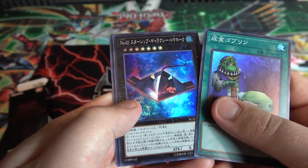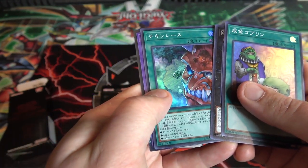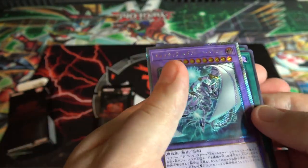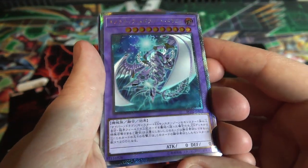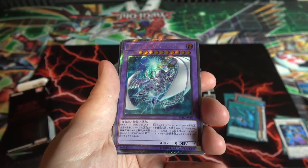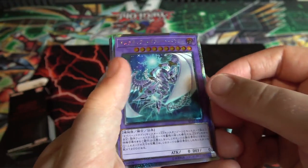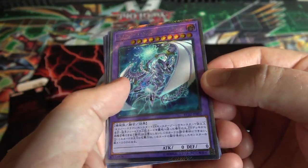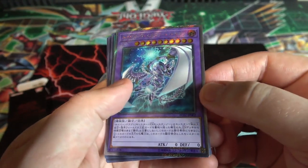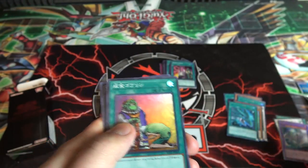Upstart Goblin, then another Number 42. Chicken Game — cool to see the holographic. And we got one of the extra secret rares — Chimeratech Mega Fleet Dragon. Because of the Legendary Dragon Decks cards in this set, it kind of looks like platinum rare honestly, from the Noble Knights. It's extra secret rare — kind of lighter than platinum rares were. They also have the other Legendary Dragon Decks stuff too, so you can actually get Dark Magician the Dragon Knight in extra secret. I'm hoping maybe if I get another box I can pull that.